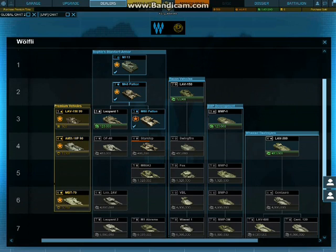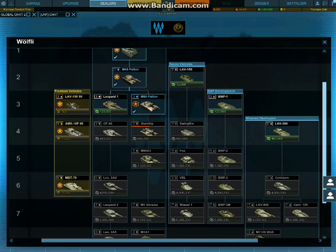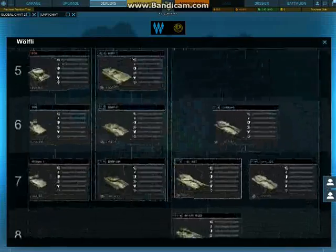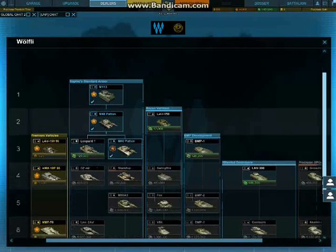So here's the tech tree of Wolfly, separated between the standard armor vehicles, the recon vehicles, the BMP development, the wheeled destroyers, the RD line, and the premium vehicles.